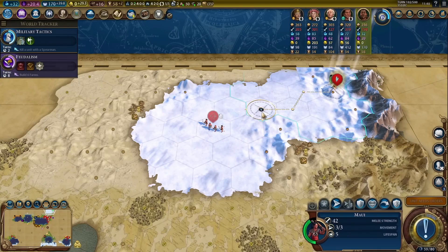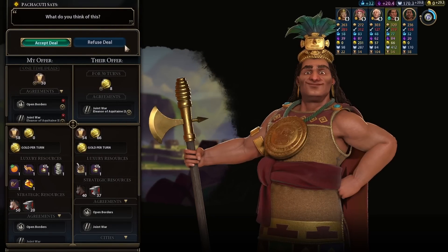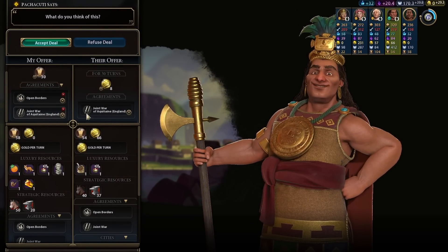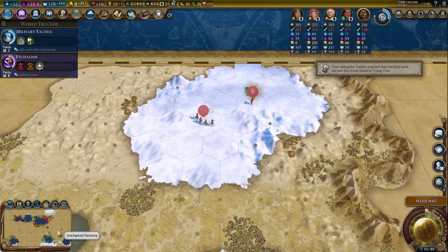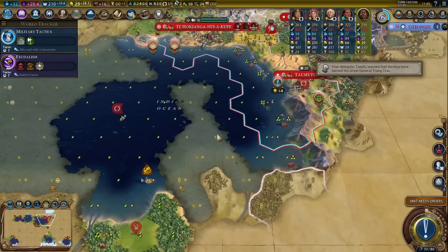Doesn't look like there are any barbarian camps left up north, at least not on this side, unless it's to the northwest. He wants a joint war against England. I have better things to do — you go ahead and do it yourself.